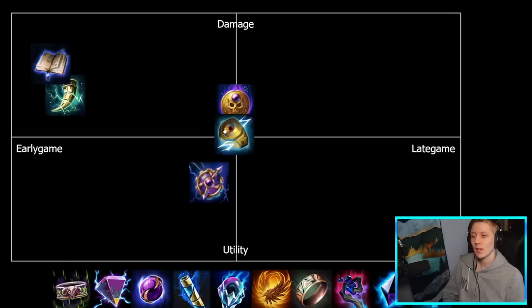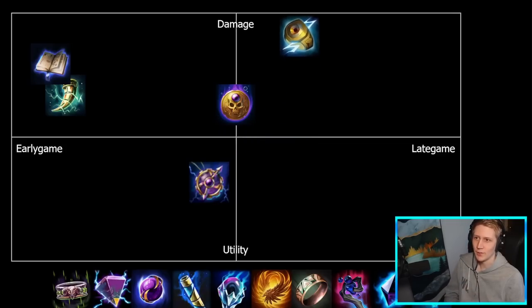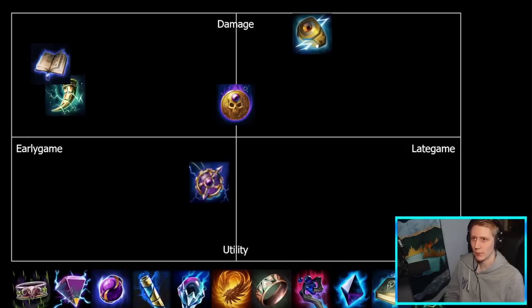Cyclopean Ring is generally built a bit more late game — it has that Kinsai-style effect where you're shredding a percent of max health, so it's better when enemies have more health online. It's also quite expensive relative to other rings and is basically entirely damage focused with no utility. It's not usually something you go super late game, but generally around your fourth or fifth slot is when Cyclopean Ring comes online, because of that percent max health shred.